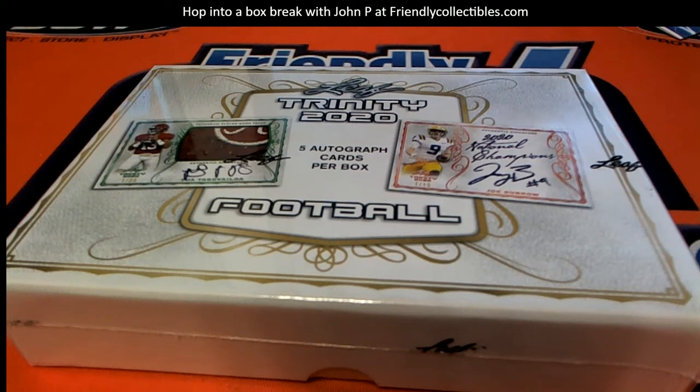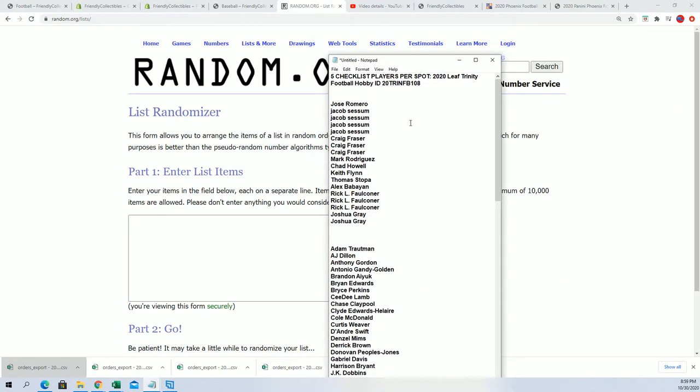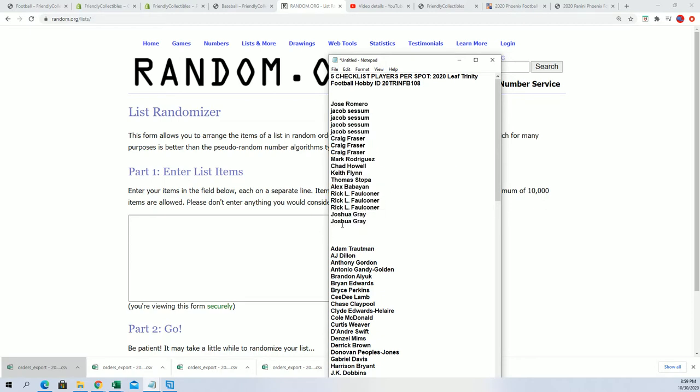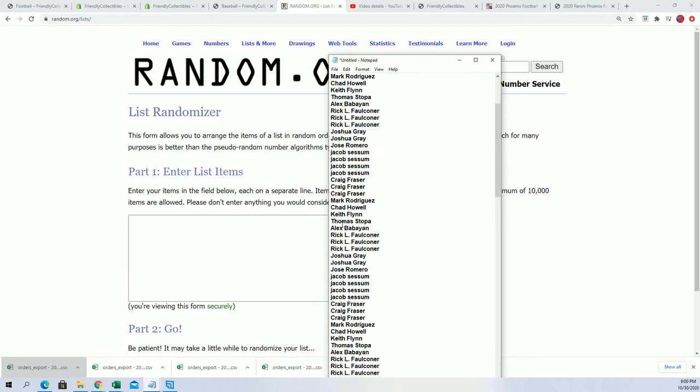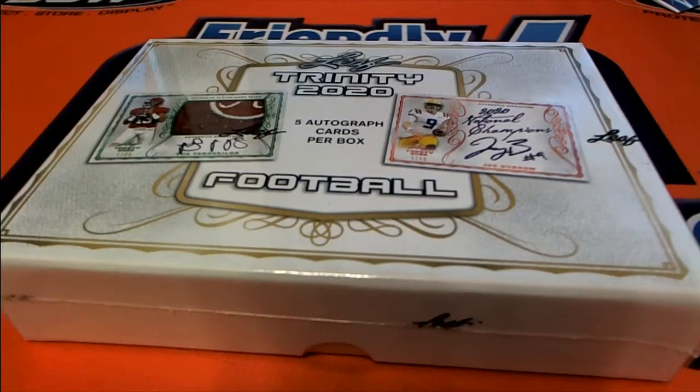All right, it's time for some Leaf Training Football. Good luck everybody, let's see what happens in this thing. Leaf Training 108 — every spot you got is worth five checklist players, so we're gonna do some randoming right here and see who's getting what checklist player in the box break.